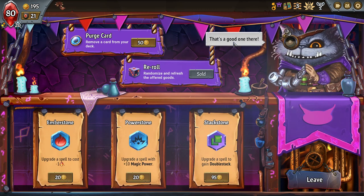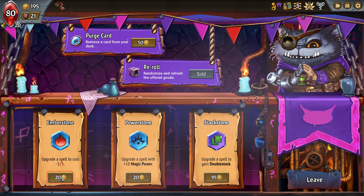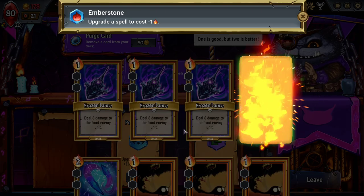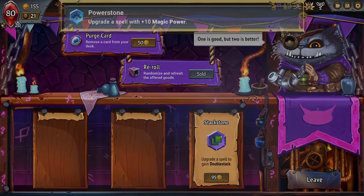Re-roll. Another double stack. Interesting — nothing I want to use it on right now though. We'll take the cost reduction on this Helical Crystals, then we'll Powerstone the other one. Get both of them upgraded decently.